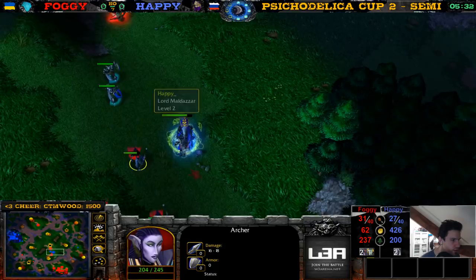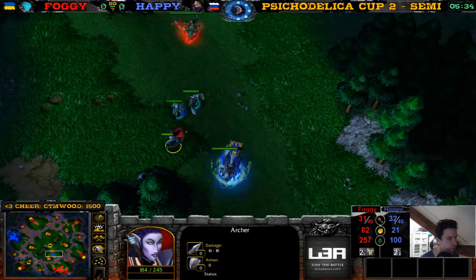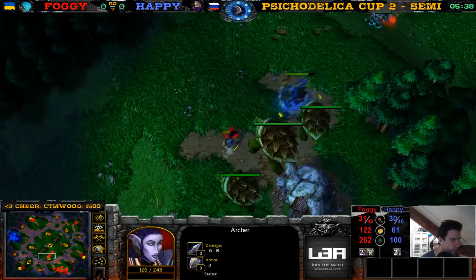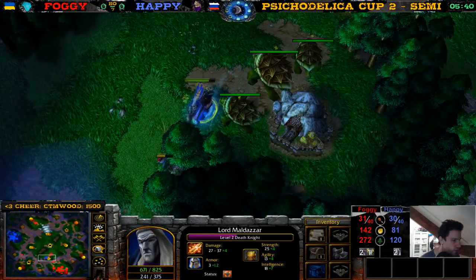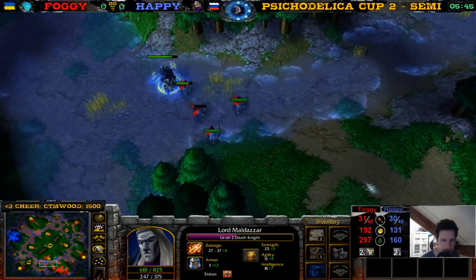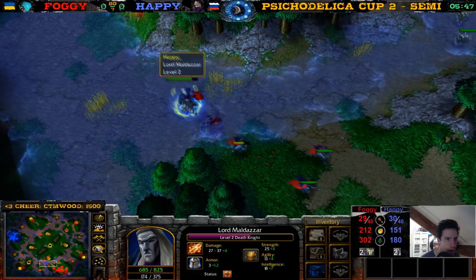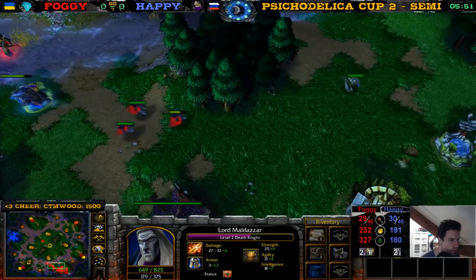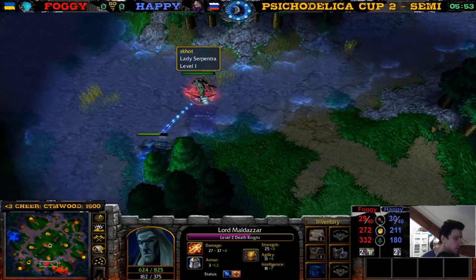The Death Knight with two skeletons going for this archer — can he block the archer? He blocks the archer. This archer — you might get this archer. This ghoul is dead. He didn't kill himself. There goes the archer — definitely loses some hit points. Two archers for a ghoul, but also...